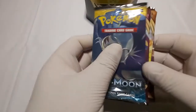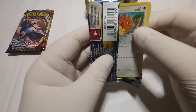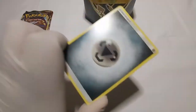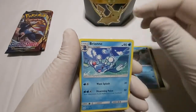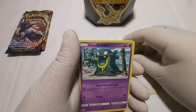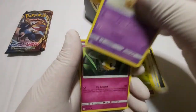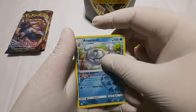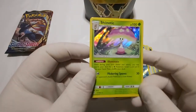Alright ladies and gentlemen, we've got these four packs and we're going to start off with the Sun and Moon Pack. Let's see what we got. We got Metal Energy, Poliwhirl, Brion, Timer Ball, Vero, Poliwhirl, Alolan Grimer, Rowlet, Drowzee, Cutiefly, and a Reverse Holo Araquinid. Finally, we got something from the Sun and Moon Base Pack.